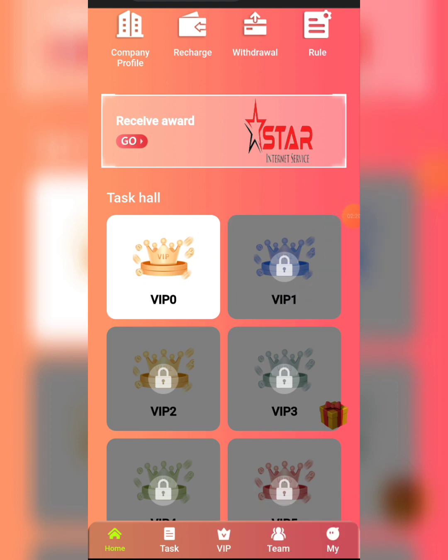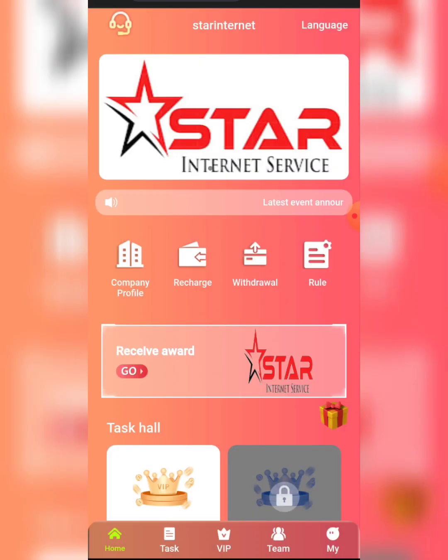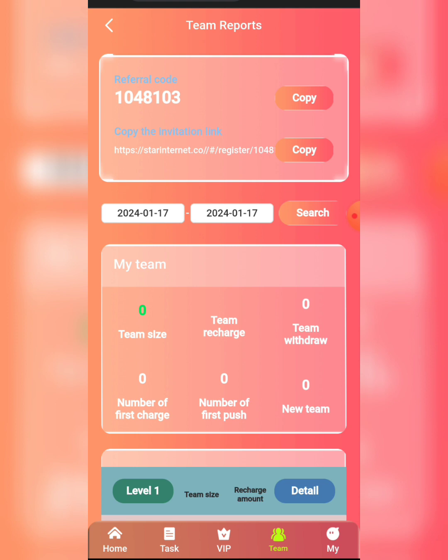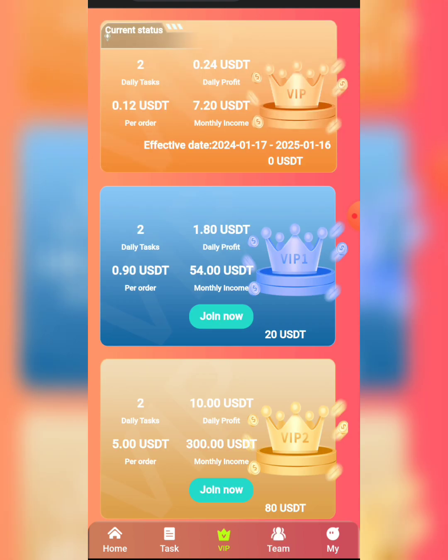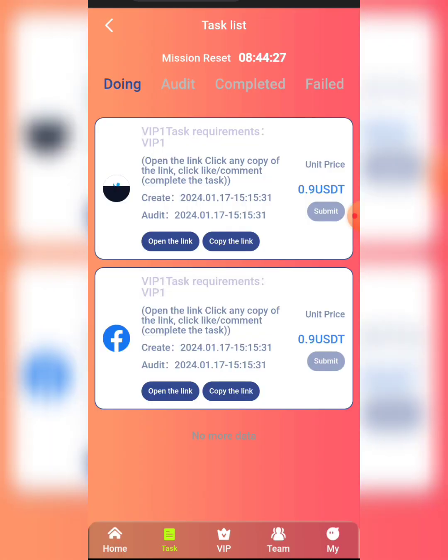To upgrade to VIP 1, click on Recharge, deposit the required amount, enter the amount, and click Recharge Now. They will give you a wallet address to recharge to. I've already made the deposit, so I click Join Now and confirm — I've now gotten the VIP level.